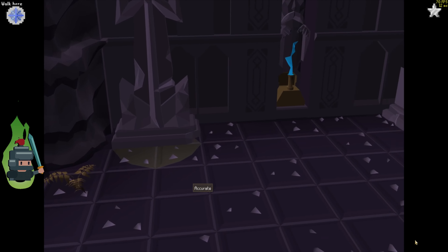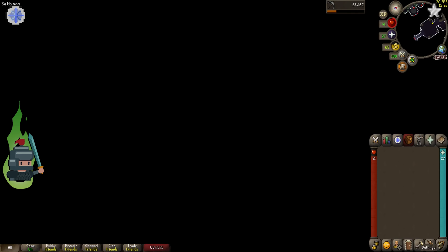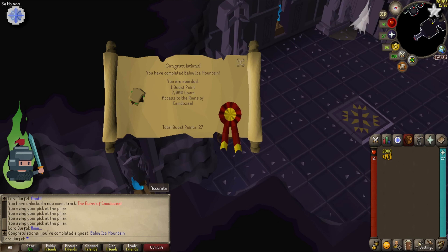Congratulations, you've completed another quest and you will now get access to Camdozaal, 2k coins, and a quest point. Just before we finish, make sure you speak to Romano before you go to unlock the Baronite Forge.